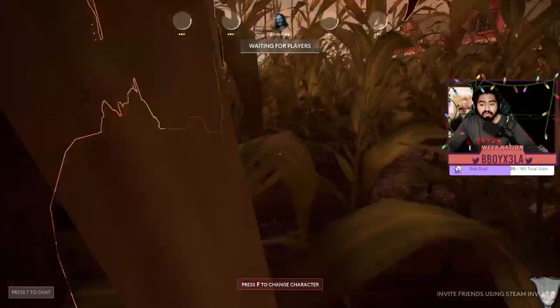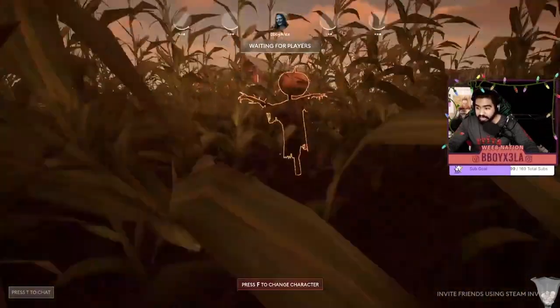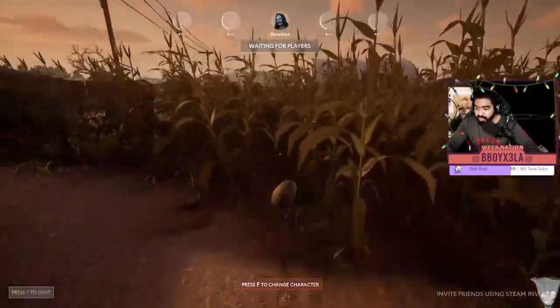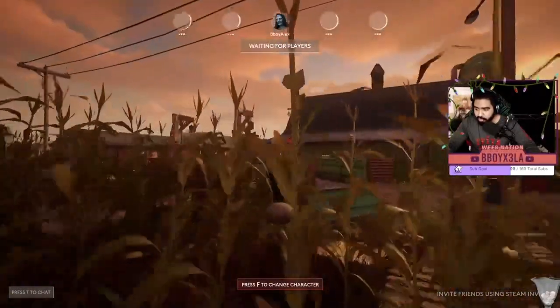Also, scarecrows — killers can't walk through a scarecrow, the same way I can't. So if you're a rock, you can really use that to your advantage. Use the scarecrows to loop the killer, make him get stuck on one and get a little flustered. But let's go back to the pro loop spot.